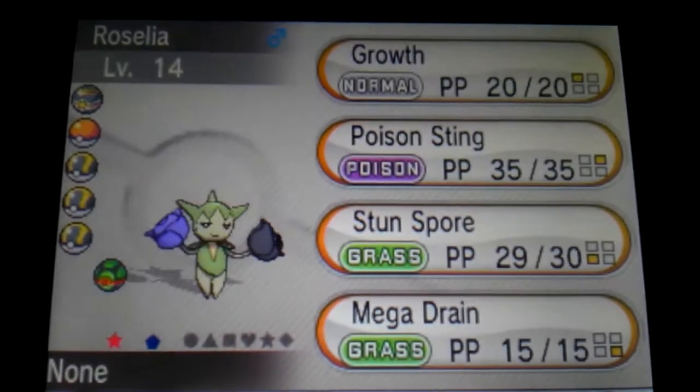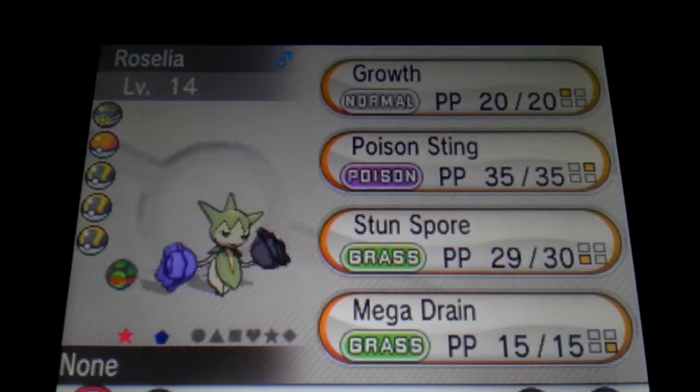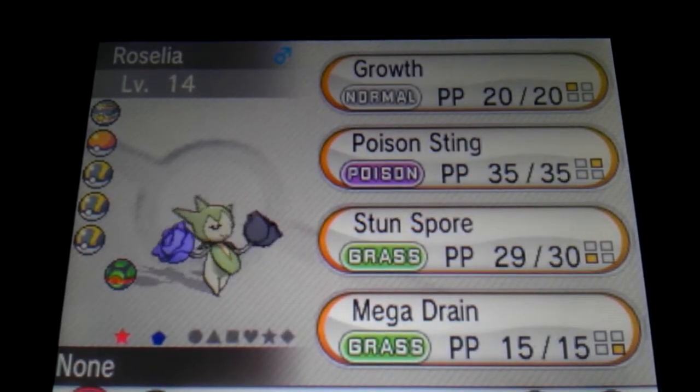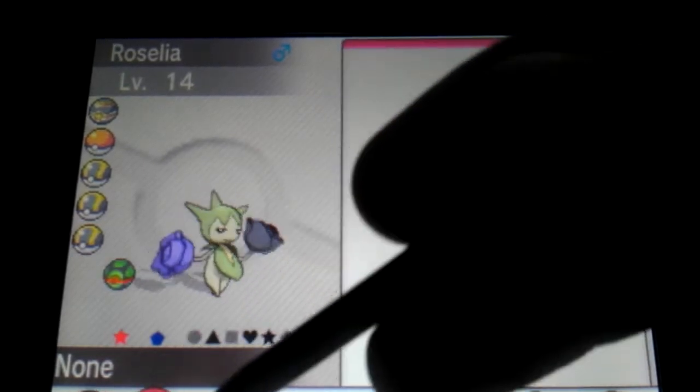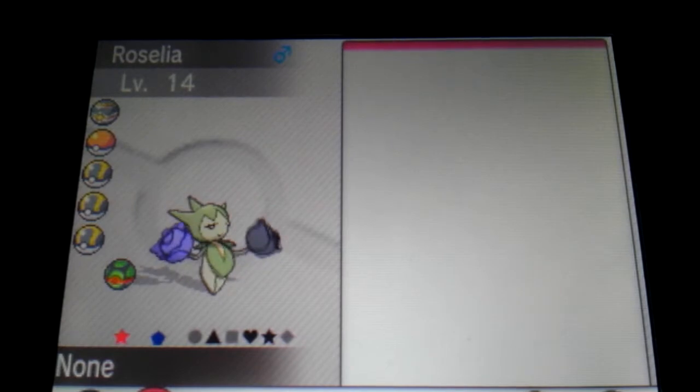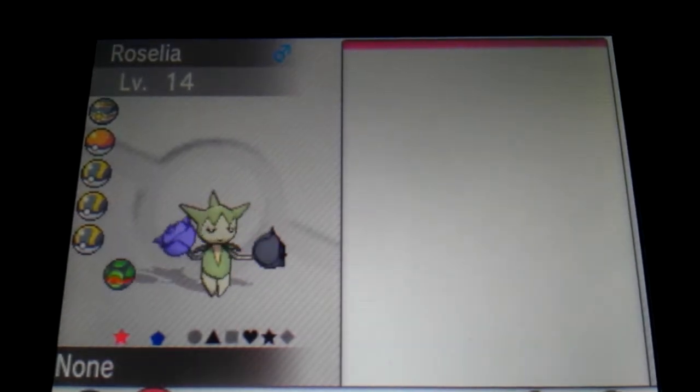We still do nature guesses. It's got Natural Cure, so all status conditions heal when the Pokémon switches out. It has a Sassy nature, and its characteristic is Quick to Flee.